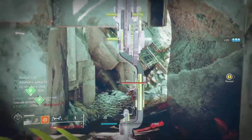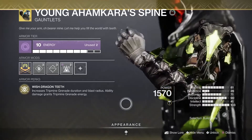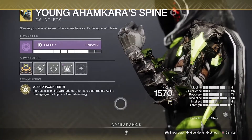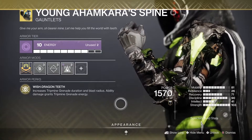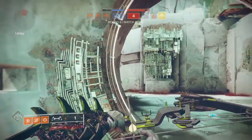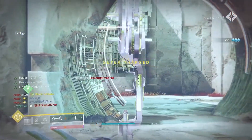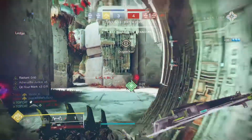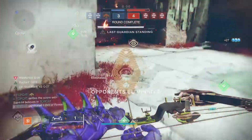We're gonna set up for this build specifically using a Young Ahamkara's Spine build. The exotic perk Wish-Dragon Teeth increases trip mine duration, and this is gonna make it a lot easier to get that Adrenaline Junkie proc. Because if we use the Young Ahamkara's combo - which is the explosive throwing knife and the trip mine - it's pretty easy to get a grenade kill and get Adrenaline Junkie up to five straight away for that one-shot kill.